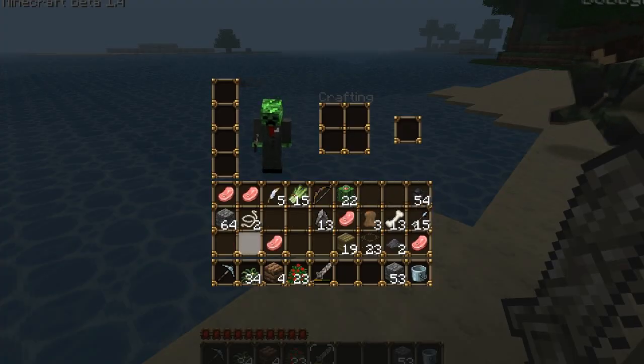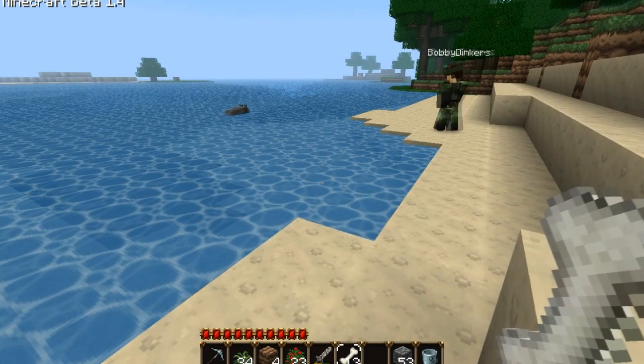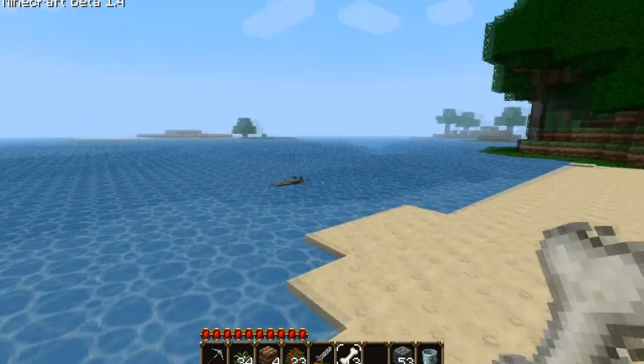But this one seems to be swimming away from us. He's coming back, he's coming back. And we've decided that we are going to attempt to train one. To train one, you use a bone on a wolf.